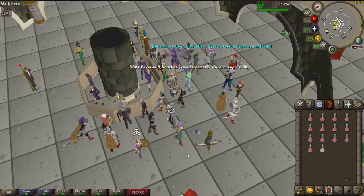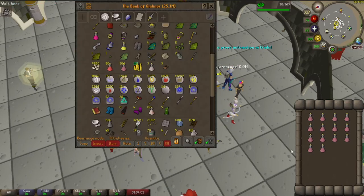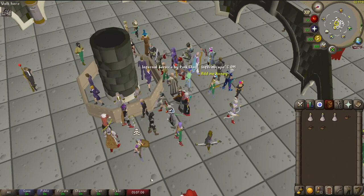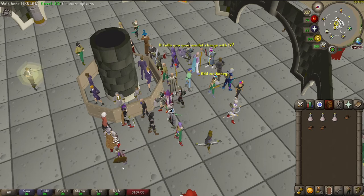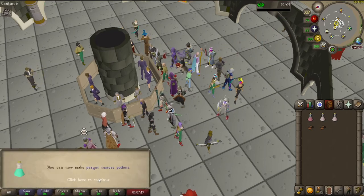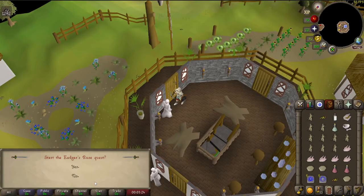Troll Stronghold completed. I did that thing again where I didn't look at requirements ahead of time, but this one's simple — I just needed to get some Herblore levels. We have a lot of energy restore potions now, and hopefully I can remember to use them. Time to start Edgar's Ruse.